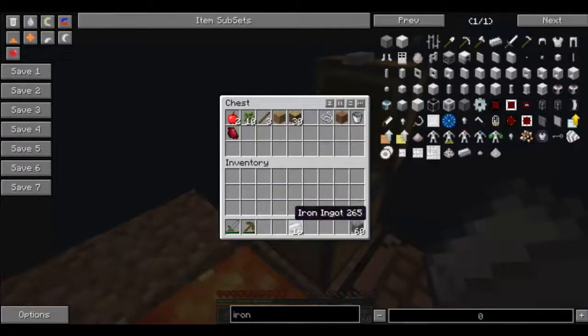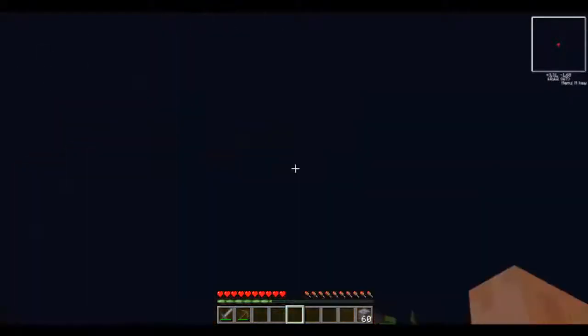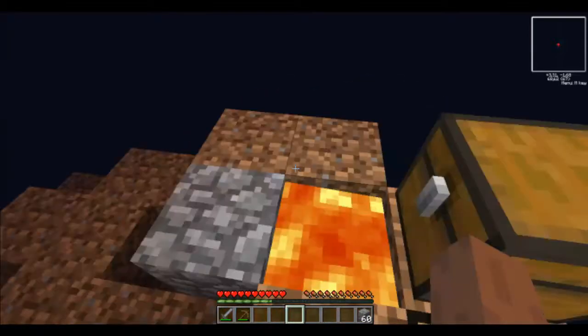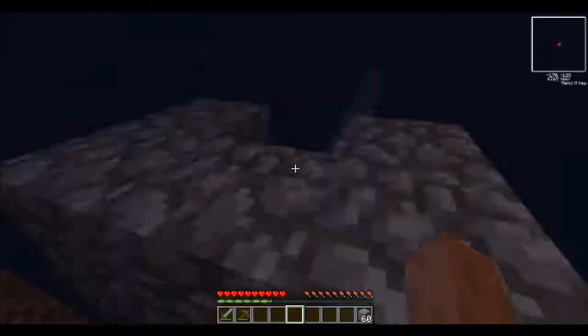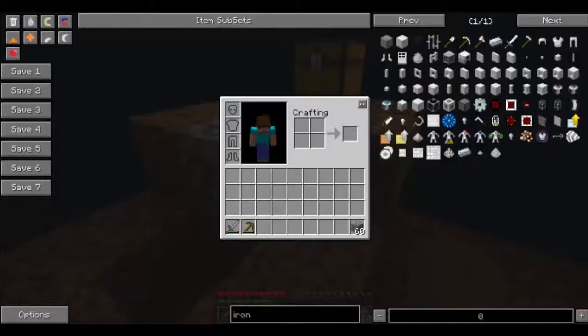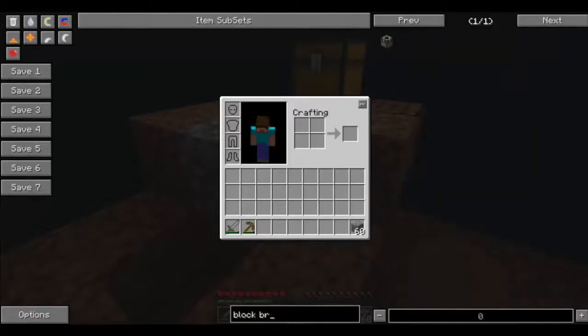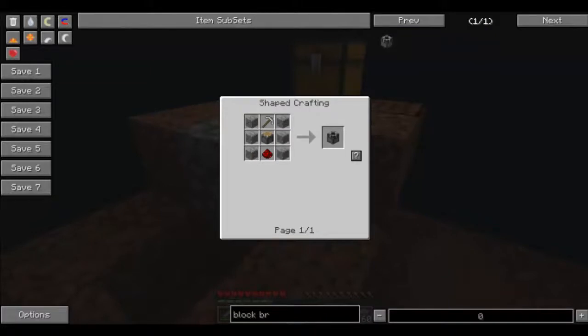Now what do I do with this stuff? I should probably make a block breaker so that I don't have to sit here doing cobblestone things — those boring cobblestone things. How do I do a block breaker? That's one of the reasons I'm checking the recipes, because thanks to this mod I don't know how to do anything.